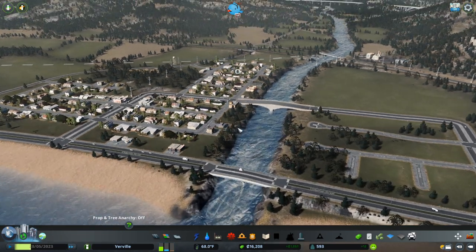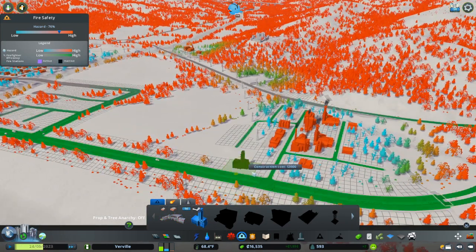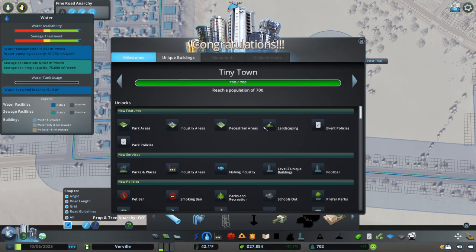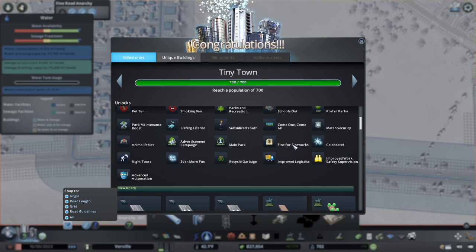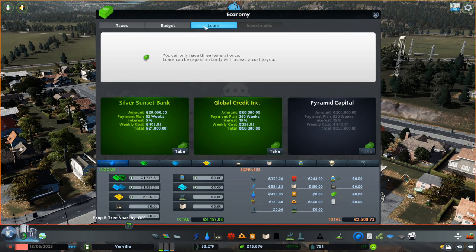So I'm going for this bridge — it's the American theme, which is the best bridge that would suit this American style town. I've done a basic connection on the other side, some little roads with a cul-de-sac, and quickly zoned in some residential. I've placed a firehouse — I like to have mine more on the industrial side since there are a lot more fires with industry. I'm putting it off the main road so they don't have to keep turning around every time they come out, which slows down the fire response. And we just hit the tiny town milestone!